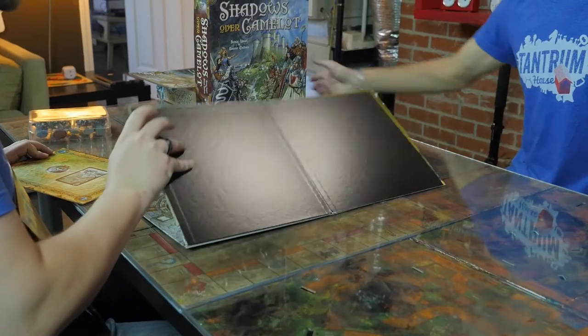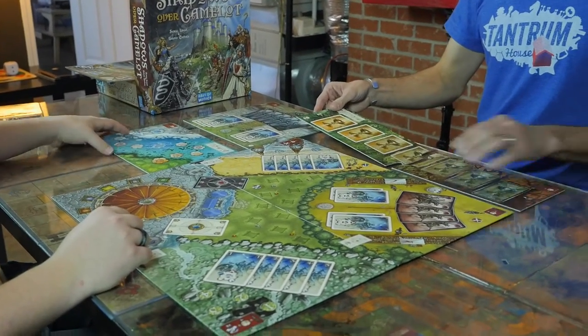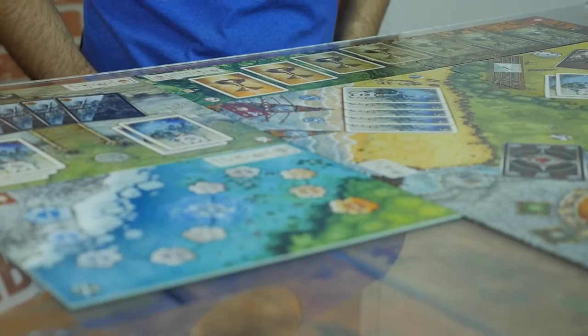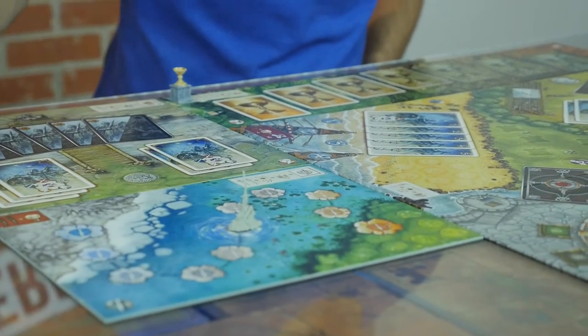Once you've pulled everything out of the box, you will begin by placing the mastered game board as well as the quest boards for Excalibur, the Holy Grail, and Lancelot. Keep the book of quests close by for easy reference on how to play the different boards. Place the miniatures for Excalibur, the Holy Grail, and Lancelot's armor on their respective board spaces.